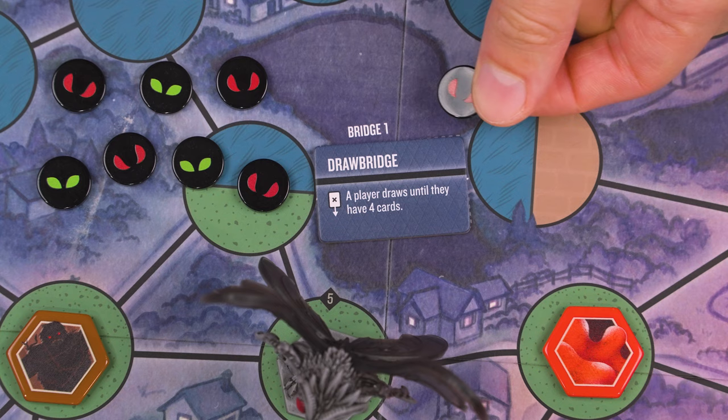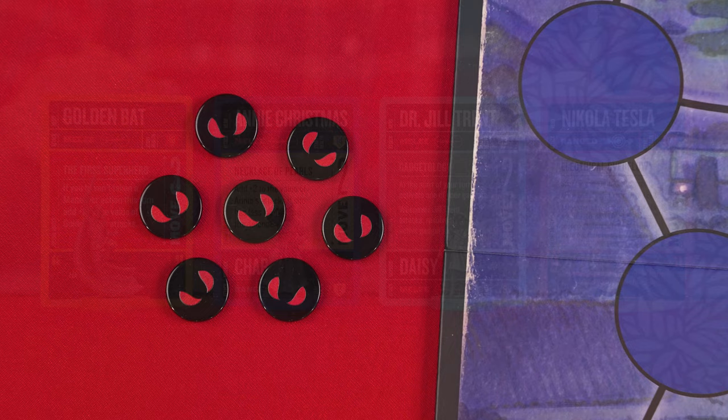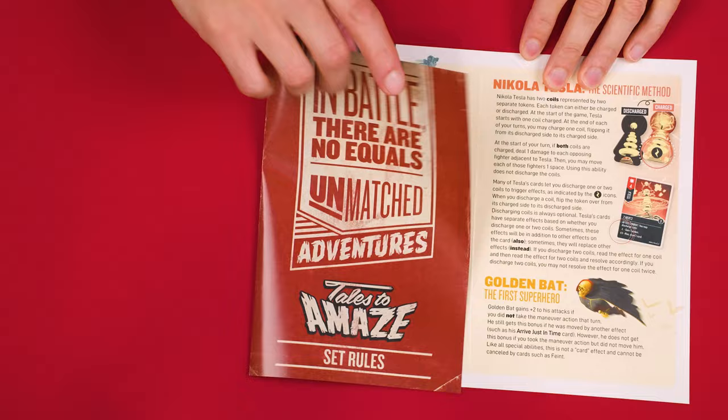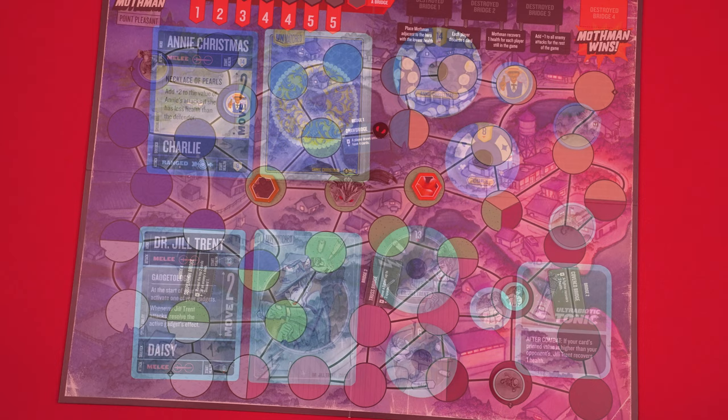Since we're playing with the Mothman, one of the special setup rules for this villain is that we also randomly place these four bridge tokens onto the outlined labeled bridge spaces of the board, ensuring that this destroyed bridge side is face down. You then set one of these Doom tokens on the value one bridge. Now which side you put face up doesn't really matter, but the red side thematically matches the Mothman's red eyes, while the other side matches the Martian Invader. All the remaining Doom tokens you keep in a supply nearby.